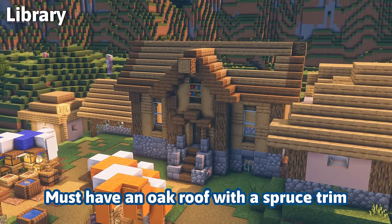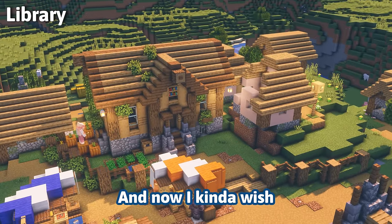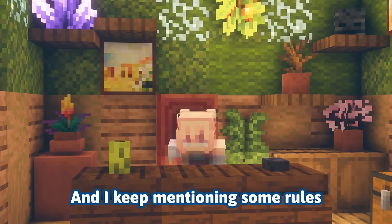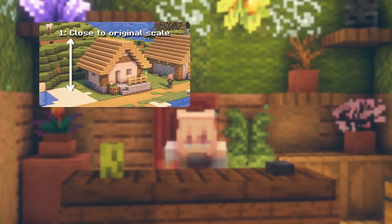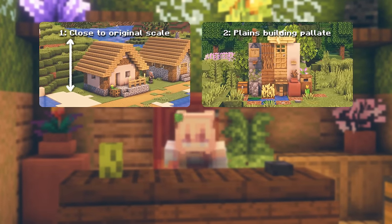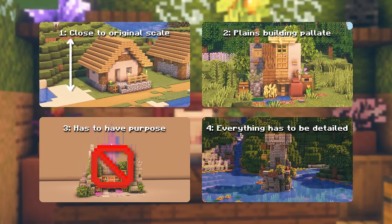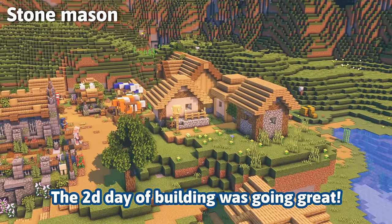Plains village means no deep slate — must have an oak roof with a spruce trim and other things. I kind of wish I had more pre-built designs for this project. Let me go over the rules real quick: I have to stick to the original scale, use a plains village building palette, all decorations have to have purpose, and everything you see has to be pretty — which will mean a lot of terraforming later on.